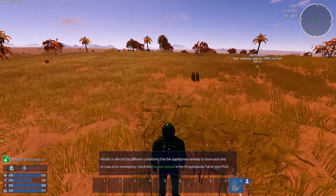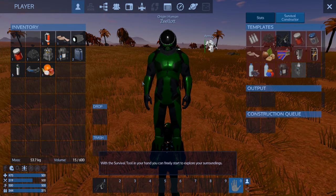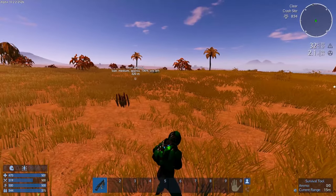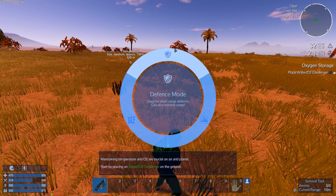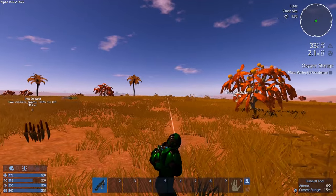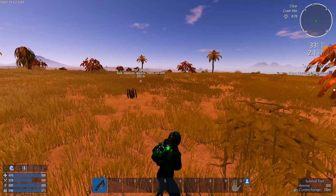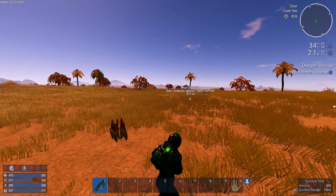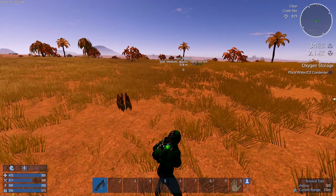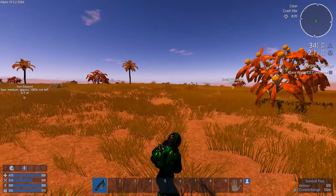Select the survival tool and put it in your hotbar. The survival tool has multiple modes: defense mode for short-range defense and also for harvesting wood. You can attack stuff with it — harvest trees and attack creatures at a fairly decent range. You can usually deal with spiders and the crickets fairly well with it. It looks like there's a crash vessel over there with iron and a small wreckage — good.